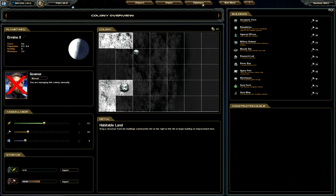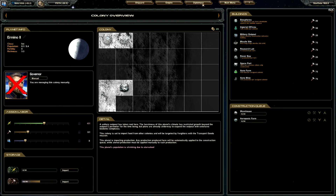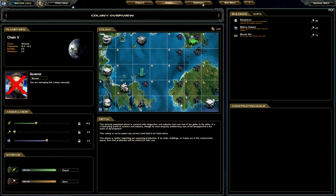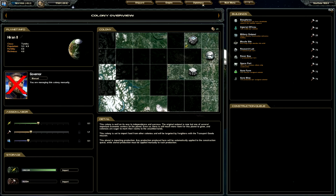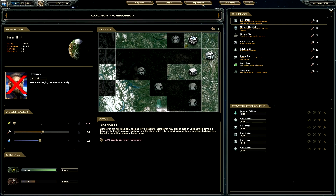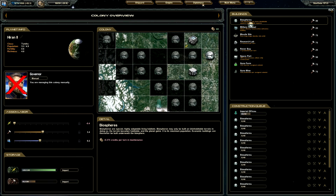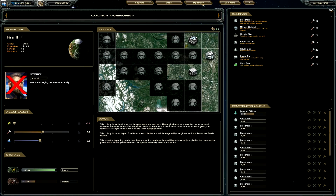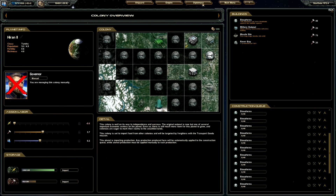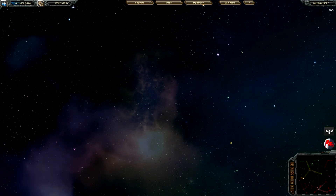Build another warehouse here, and then a druponic farm. Sorry about that sound — my ears are really uncomfortable right now. The chain is doing well, this planet is also doing well. We have a decent amount of production going on — production that they will spend on building imperial offices, biospheres all around, and a xenomine, a spaceport, a research lab, and a food center. So our colonies will be expanding over there.